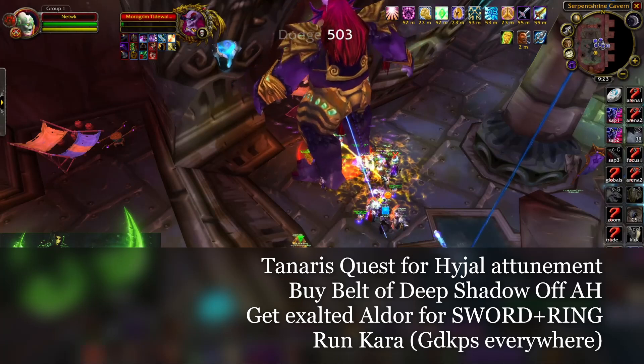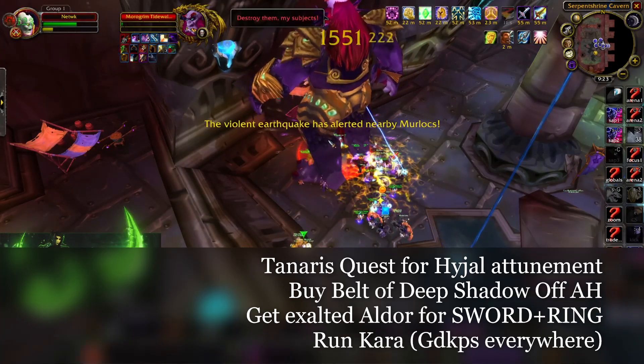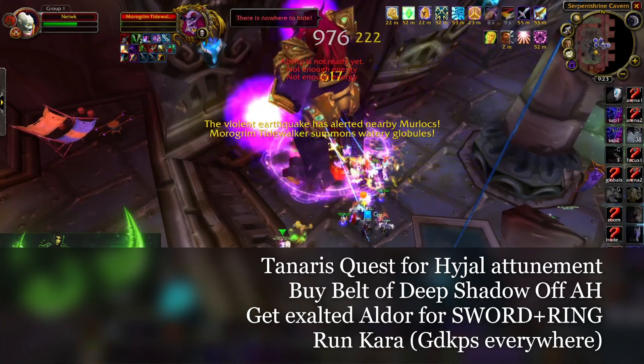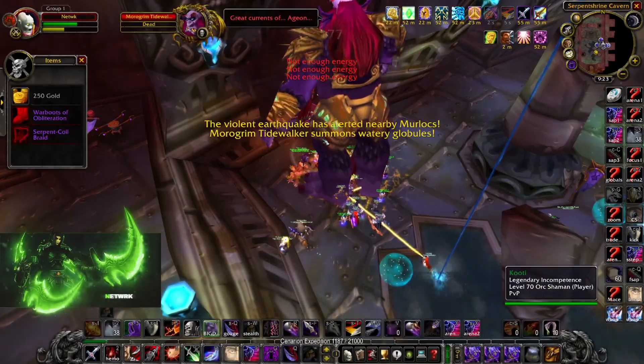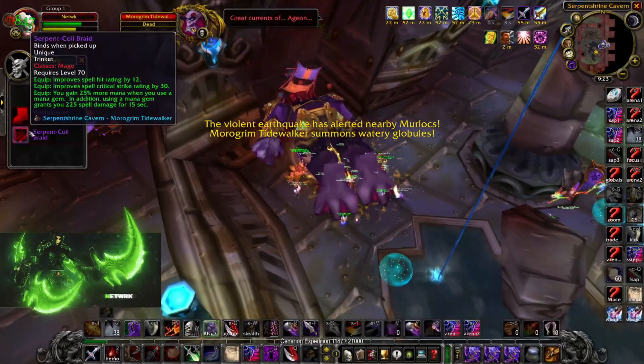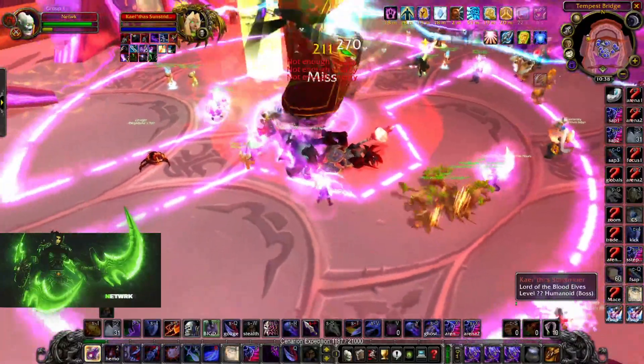The next step: you're going to want to get the quest out of Terokkar for the Hydra attunement. You're also going to want to buy Belt of Deep Shadow off the auction house — they're pretty cheap. Getting exalted for the sword and ring is super OP, and there are Kara runs you can also do before this part.